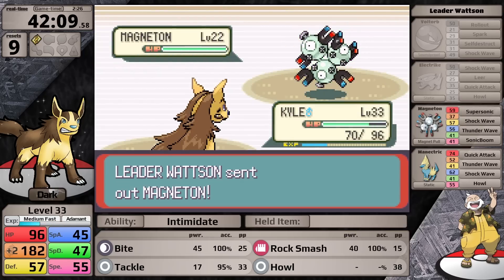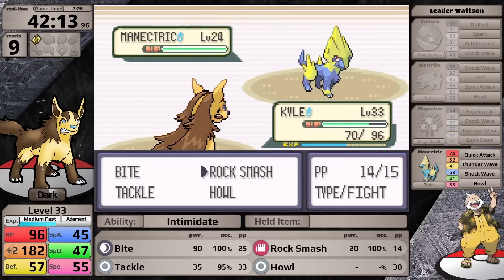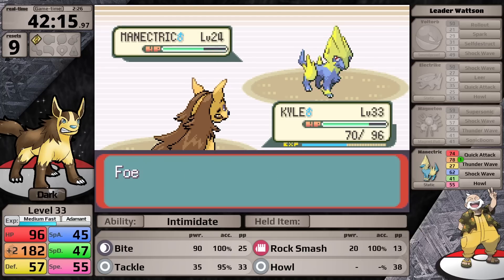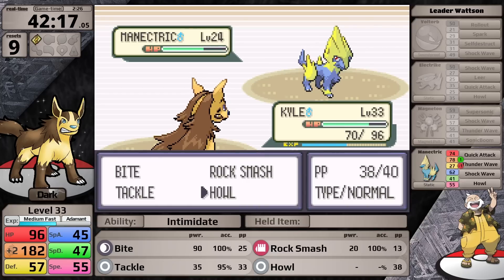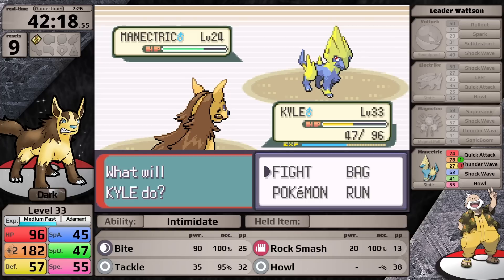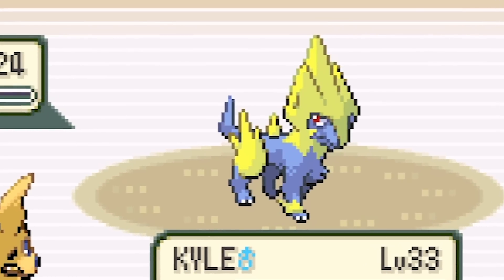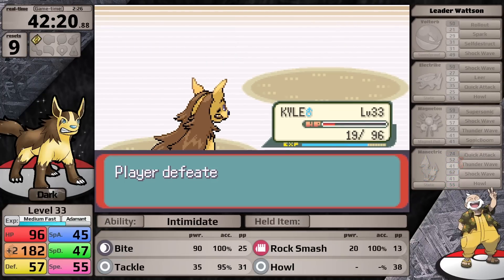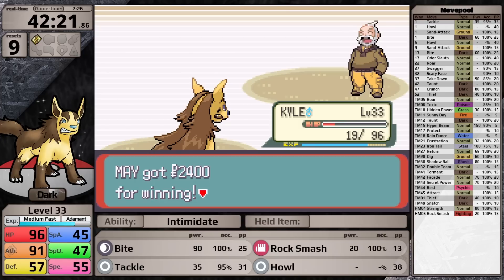Eventually luck goes my way — against the Magneton, I get a critical hit with Rock Smash and knock it out in one turn. Making it to the Manectric with only plus two, Rock Smash does a third and lowers its defense. I go for Tackle because it has higher base power than Rock Smash's base 20, but Tackle has a 5% chance to miss and when I need it most, it doesn't. After a tense exchange at low health with a speed tie, Kyle's next Tackle finally hits, finishing Manectric off. I've earned myself the third badge — technically my second — which boosts my speed by 10%.